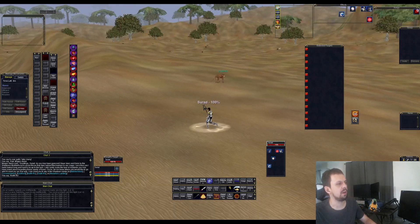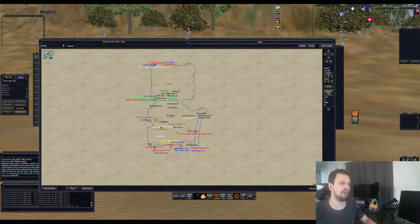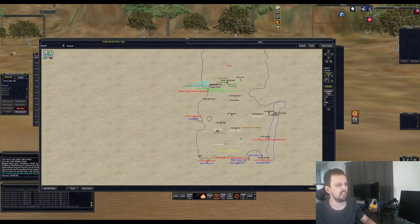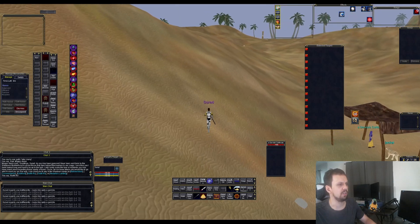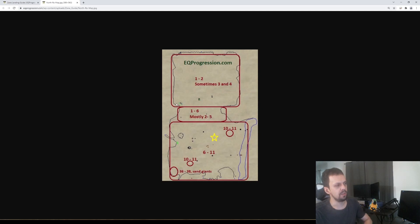We're over here in North Ro, which is a semi-popular but underrated zone. It has a nice linear level change as you gradually move through — up near Freeport you've got level 1 and 2 stuff, in the middle around level 5 to 6, and higher level stuff tends to be at the bottom around 6 to 11. There are a couple of dervish cutthroat camps down here you can camp at. You probably don't want to stay past level 10 or so. Many low level zones aren't made for full groups, but with two or three people it's a pretty good zone, and you can solo here nicely as well.